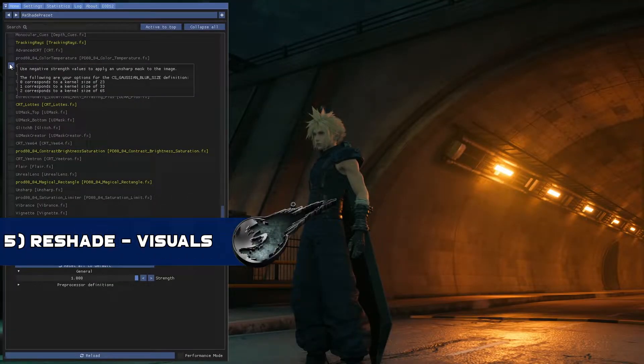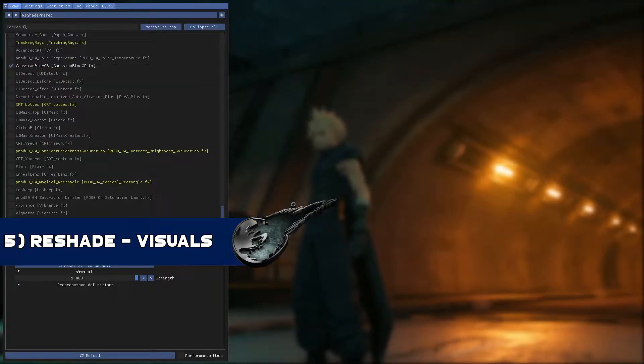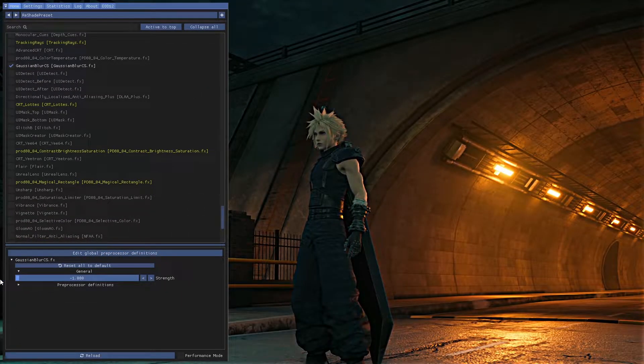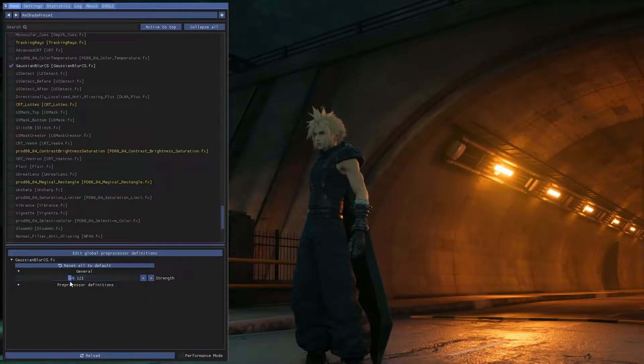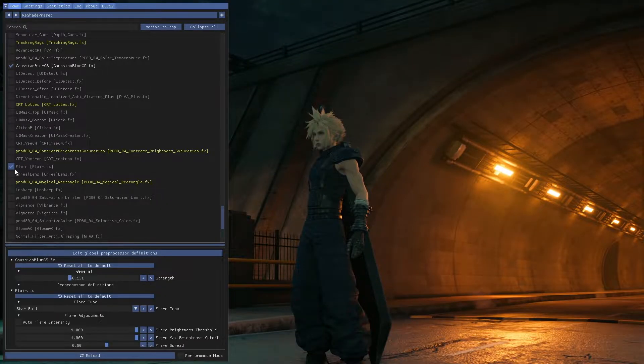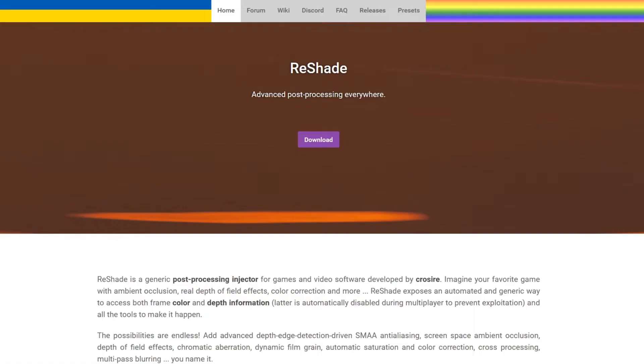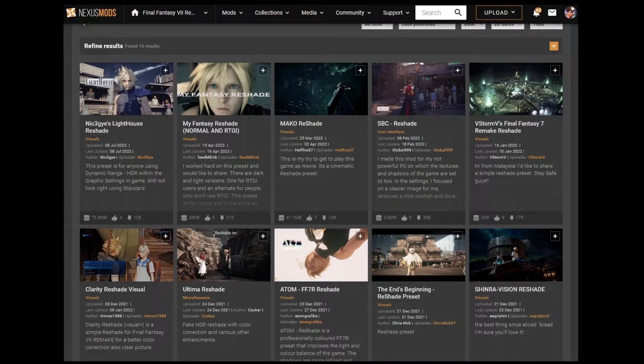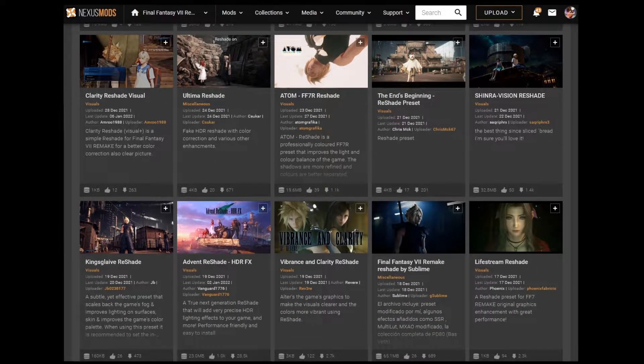To get the most out of the graphical side of FF7 Remake, then the reshade mods are the go-to. These mods offer the ability to customize the game's appearance as much as you like, by altering lighting, sharpness, colors, and many more options. The first thing you will need to get started with these mods is head over to reshade.me so you can download the reshade addon, then just head over to nexusmods.com to find a template to start with.